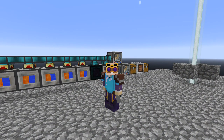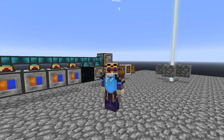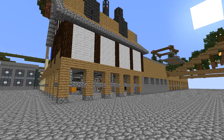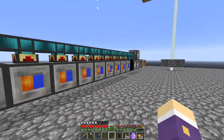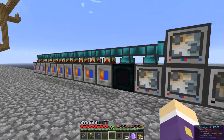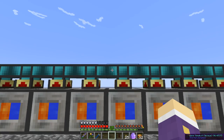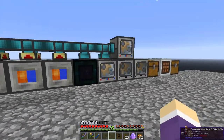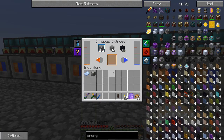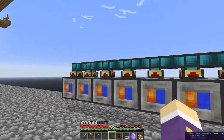Welcome back to another episode of Agrarian Skies 2. Behind me over here we have the upgraded, updated version of my cobblegen system to make Bedrockium. I upgraded the warp item ducts - pretty cheap really, just a few Enderium which is easy enough to make once you get to enderman farm level. These things have been fully upgraded, so they're kicking out a stack of cobble every process.